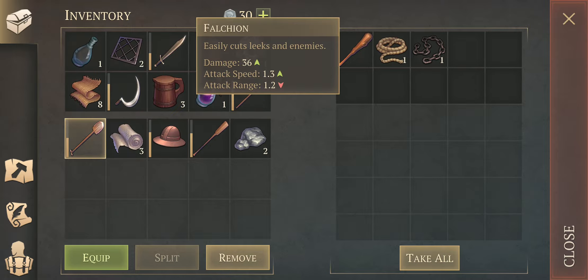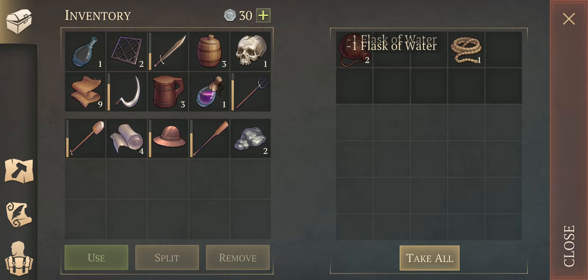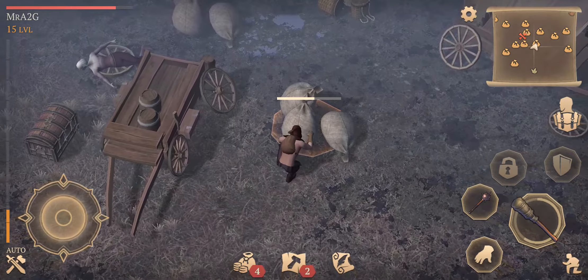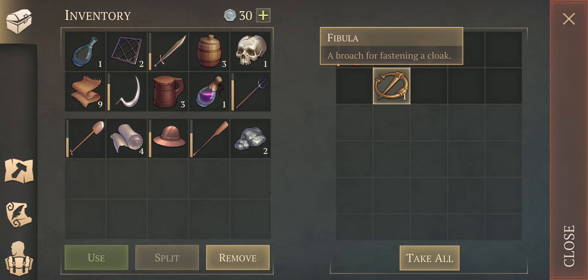I might just ditch the torch and the club at some point. Yeah, I want to ditch the club. What's the weaker weapon? 25, 27, 19. You know what, just use the torch up - it's not night time, so that's fine. Let's take all. Have a bit of a read, guys. Take all.